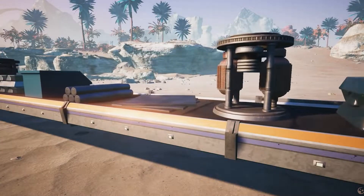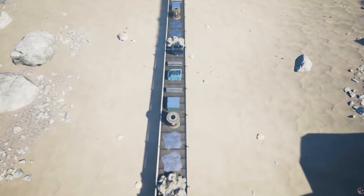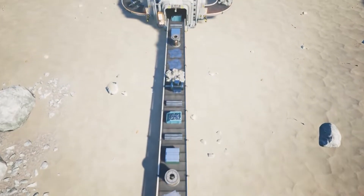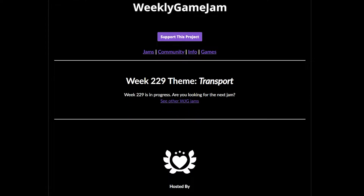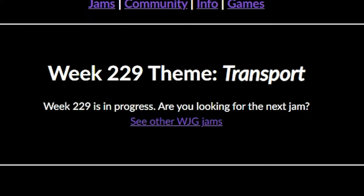You know what's even cooler than satisfactory? Conveyor belts. I love them. Let's try to make a game using those bad boys. The weekly game jam week 229 — a competition where you have to create a game in a week on a given theme. And this time the theme was transport.